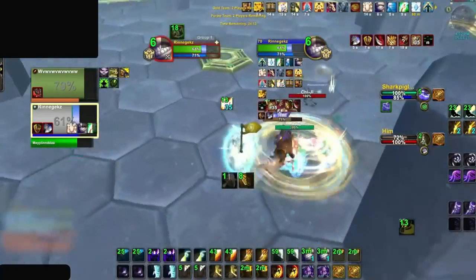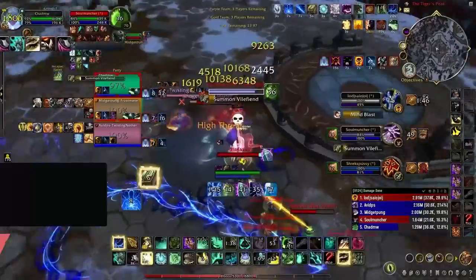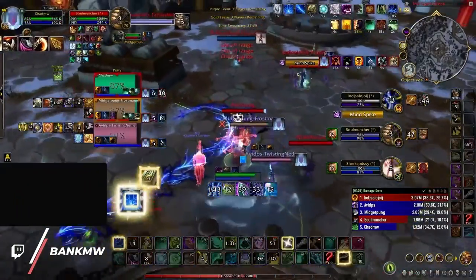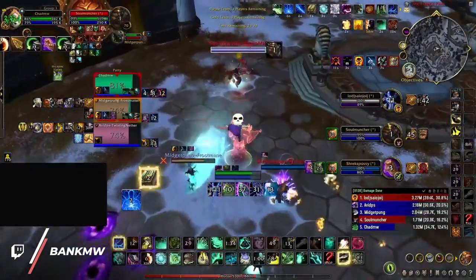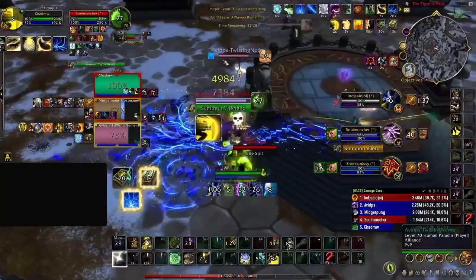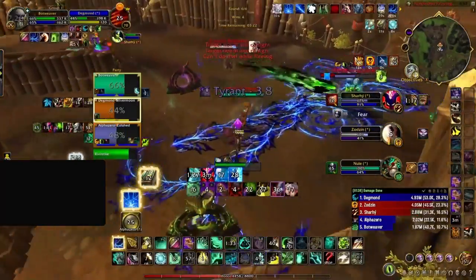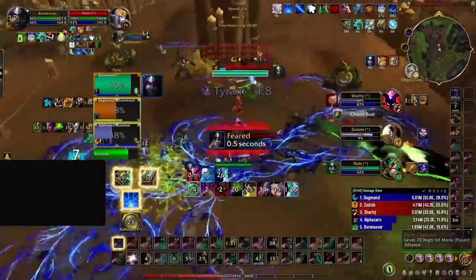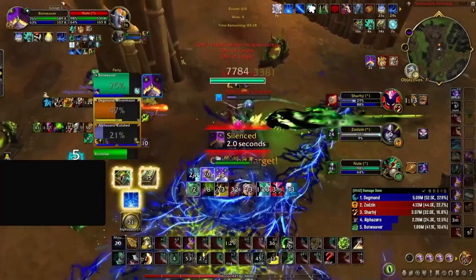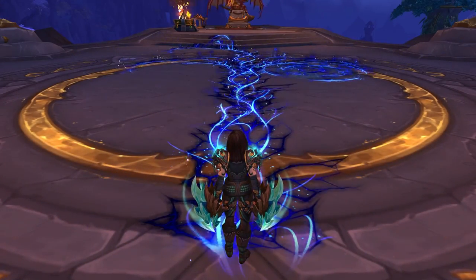Even if you don't have immunities or major damage reduction, you can still try to zone the enemy monk with roots, slows, or knockbacks — treating them more like an actual melee DPS rather than a healer. Also, be sure to kite out of the blue AOE effect of Faeline Stomp, since this will allow them to deal even more damage, which means more healing. If you see this thing on the ground, get out as soon as possible.